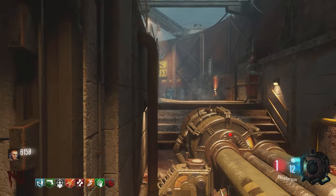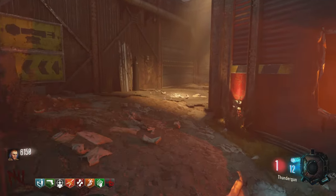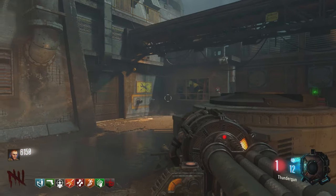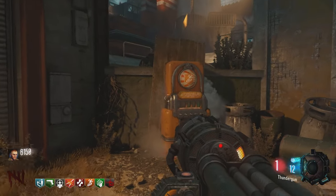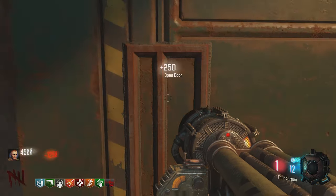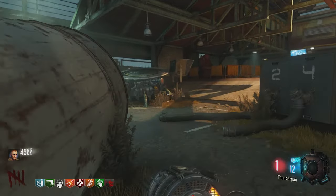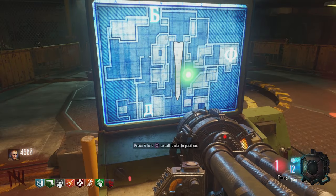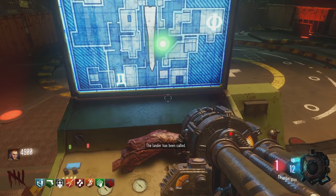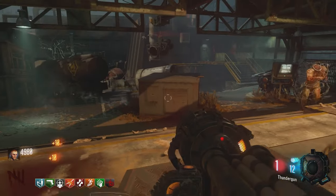There are two ways we can go through here. I'm going to show you guys the left point first. There's nothing much really through here, but there's a few perk locations and also a lander location. This is one of the places we can go through, and there is obviously Stamina Up there. We're going to go through here and open this door. And as we go through here, there's also a box location and a lander location. You can call the lander just by activating this little board switch here, and the lander will end up coming over to this area.